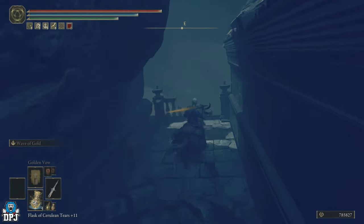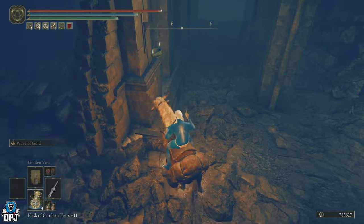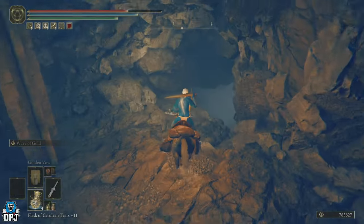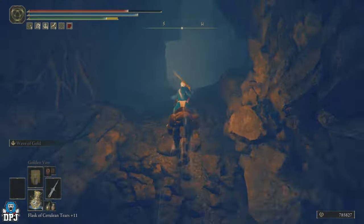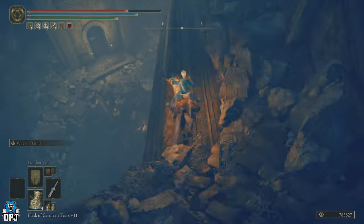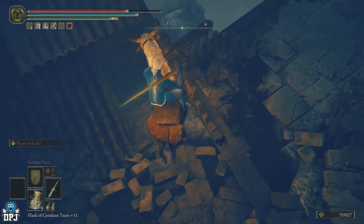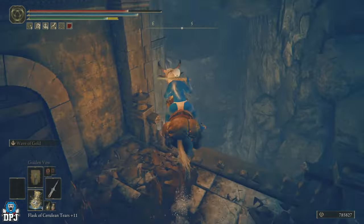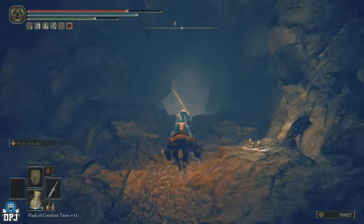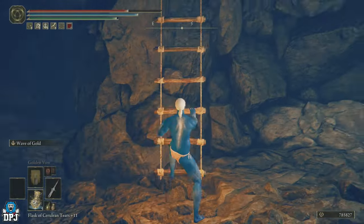I'll slow the video down here because this section requires navigating down — it's a little dark. Drop down here, turn back on yourself, come down this way. Jump down again, go along here, jump down, turn back on yourself, drop down to your left. Then go through this path and come up a ladder — that takes us to Bunny Village.